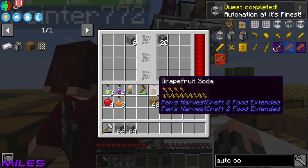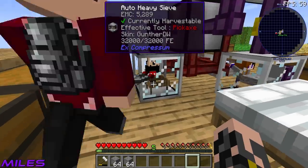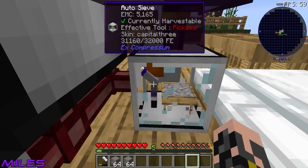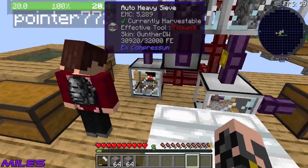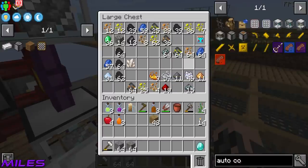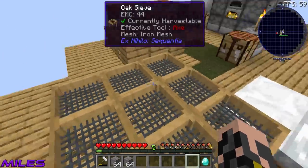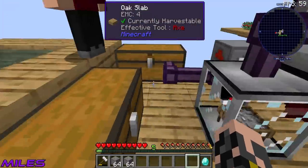Oh, it also says automation at its finest. And if I bang that in there, who have we got doing this one? Gunther DW. He's back Miles — he wants another round. He really loved working for us last time. We need a mesh in there — I'm just going to throw the iron one in for now because we don't have enough diamonds. We're getting the gravel compressed and then we just need to get a chest and pipe it out. We should be all good.